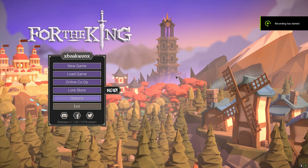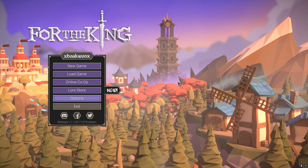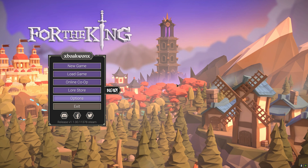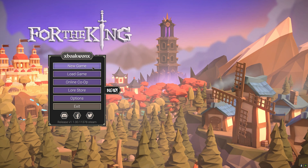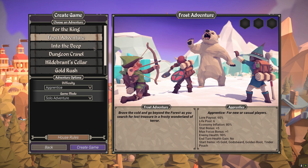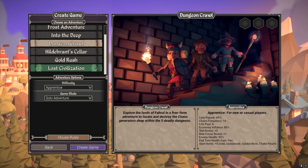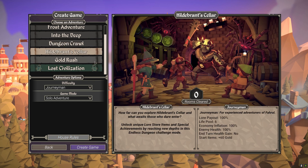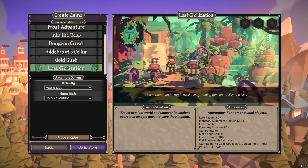Hey guys, today let's play For the King. This is a strategic roguelike RPG — yes, there's many of them out there, but this one came out in 2018 so I can't say it's part of the recent trend because it actually predated that. Let's start a new game here. Choose an adventure: For the King is a battle against chaos, a story-driven adventure to solve the king's murder. There's also Frost Adventure, Gold Rush, Lost Civilization — a lot of cool different campaigns.